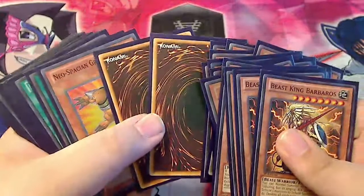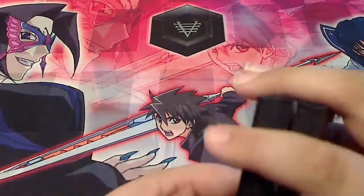As you can see, there are two proxies because they have not come in the mail yet. So let's go ahead and get started.